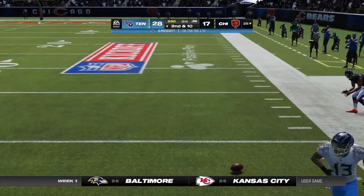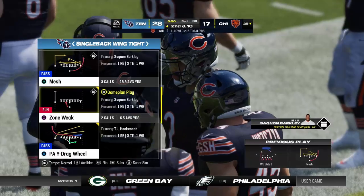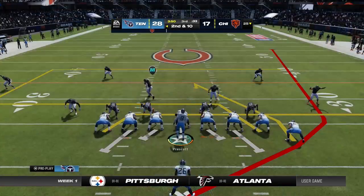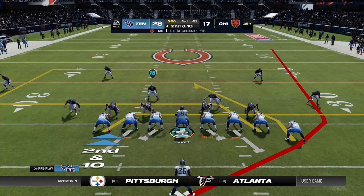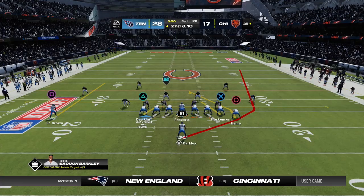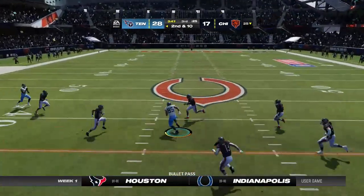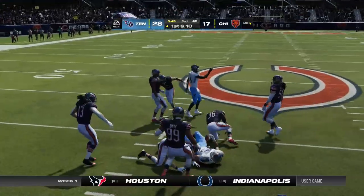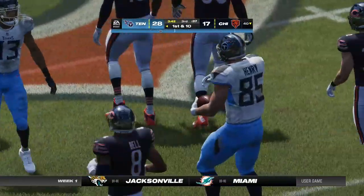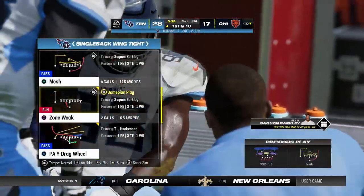They take a deep shot to start the drive but it winds up incomplete — that ball was just hanging up there waiting to be intercepted. On second and ten, Prescott completes it to Henry, taking it up to the 40-yard line — second catch for him today and a first down. With a two-score lead in the third quarter, a lot of teams become defensive with their offense, playing not to lose. With this team, it's a great spot to go into attack mode and really try to put the hammer down.